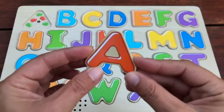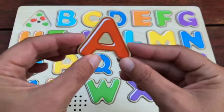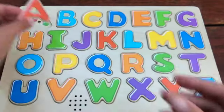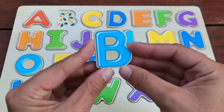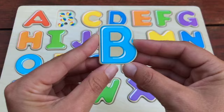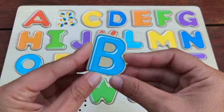What letter is this? That's right, this is an A. An A is for Apple. What letter is this? That's right, this is a B and B is for Ball.